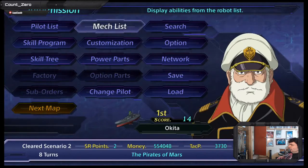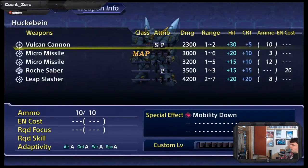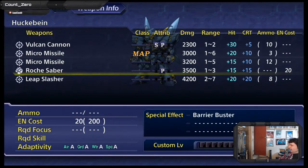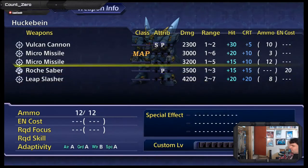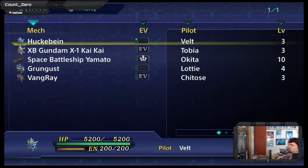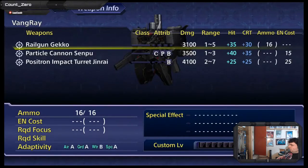Let's look at Huckabee and see what works here for them. Huckabee is actually much closer to a melee combatant than Vangray is. Most of Vangray's major attacks use energy, which is why it's about the energy boost.